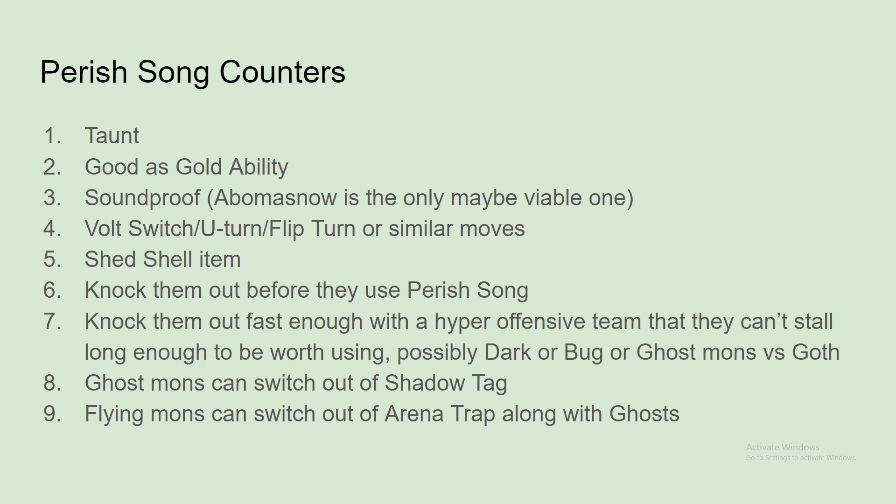Knock them out before they use Perish Song — you could do that, but that's easier said than done. They might be bulky, like a Scream Tail or a Focus Sash Fluttermane or something. Knock them out fast enough with a hyper-offensive team that they can't stall long enough for it to be worth using. Or kill their Shadow Tag Pokemon and then switch out. Maybe Parish Trap is a little bit better now because you have really bulky Pokemon like Scream Tail, and you have a Defensive Tera with Gothitelle possibly. So Parish Trap is probably better than it used to be from all the new changes.